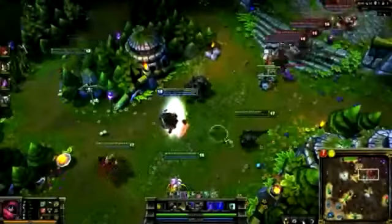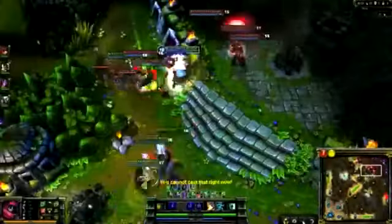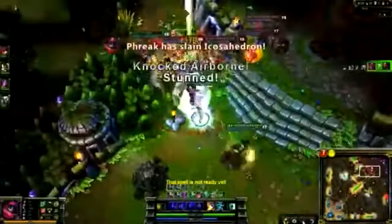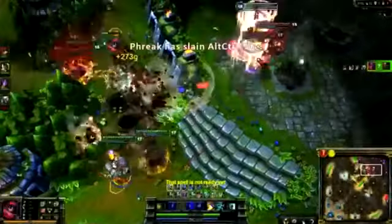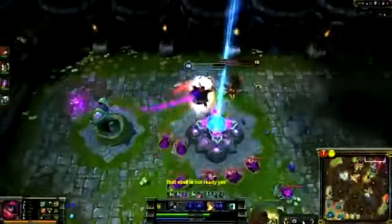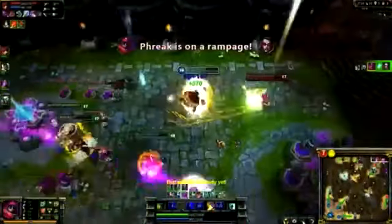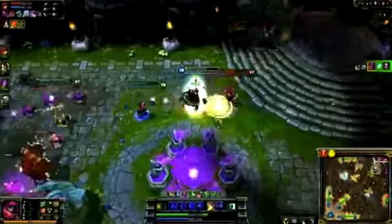In teamfights, try not to go in first, as you're more useful as a damage source than an initiator. Warwick and Yorick jump our Annie, so I Leap Strike in and start pummeling them. After grabbing two kills, I move toward the most important target of the fight — Vayne. Between Leap Strike and Ghost, I keep up with her, forcing her to run as my team cleans up the rest of the fight. Despite Condemn, I take her down inside her base, forcing her teammates away and allowing my team to switch focus to the enemy Nexus.